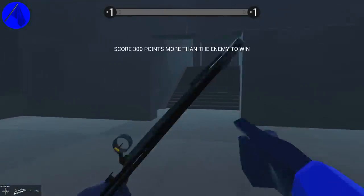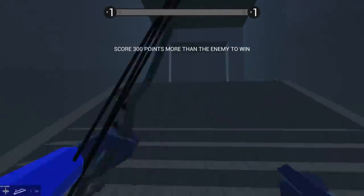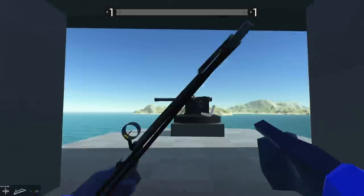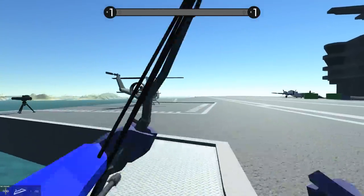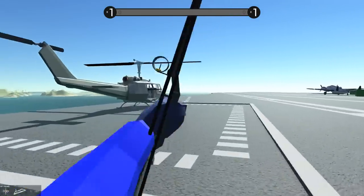Alright everybody, Baron here, and welcome back to Ravenfield! So we've got a bunch of new weapons and vehicles to show off today. I've got a bow and arrow, and I'm really looking forward to it. There's also one that apparently has dynamite on the tip.